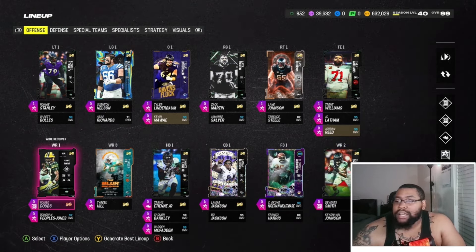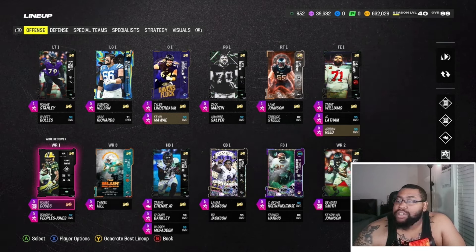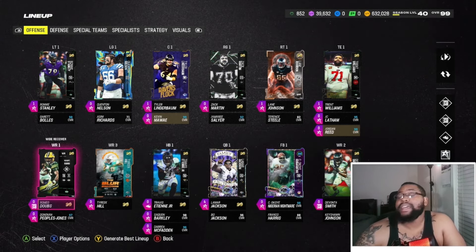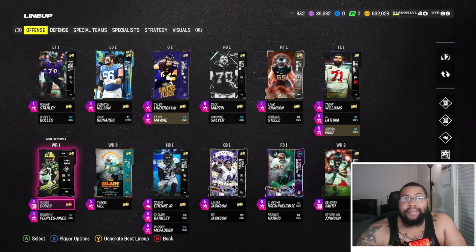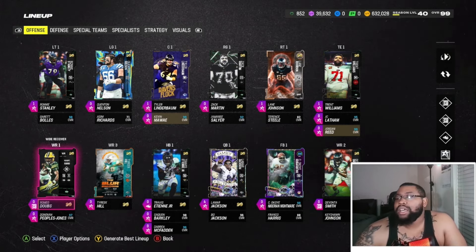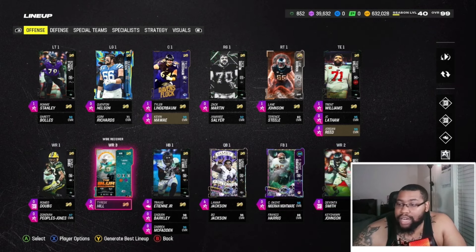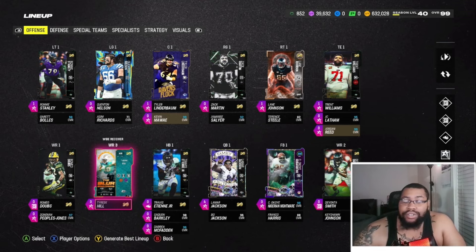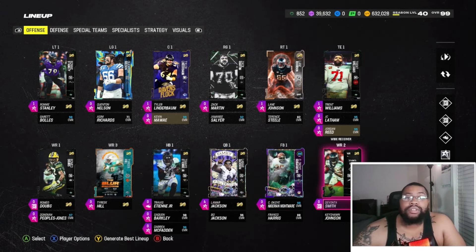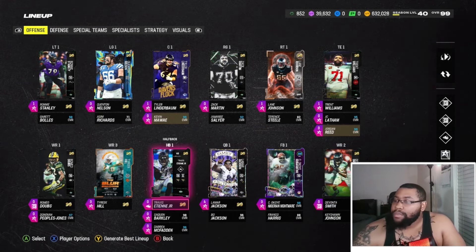All these players get Route Tech for zero AP plus additional abilities like Jukebox. The Theme Team All-Stars cards get the same ability buckets, so I can mix and match. That's why I switched off Calvin Johnson and other receivers — Dobbs and Davante Smith have been really good, and Tyreek Hill is great in the slot. Outside of Route Tech, I have Jukebox and Human Joystick on my receivers as additional abilities.